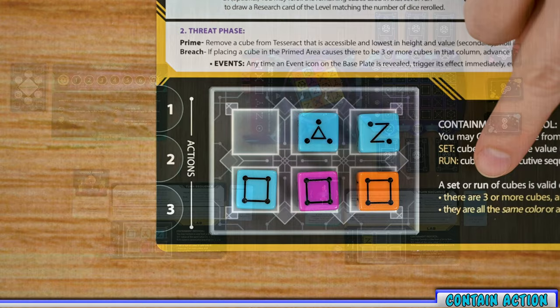The second phase of a player's turn is the threat phase. During this phase, the Tesseract is reconfiguring itself, slowly ticking down to detonation. You take one or more cubes off the Tesseract, roll them, and place them in the primed areas under the numbers rolled. This can trigger breaches — you move your breach counter up for each breach triggered. You can also reveal icons on the base plate, which you consult on your event key and resolve immediately, potentially taking more dice off the Tesseract.